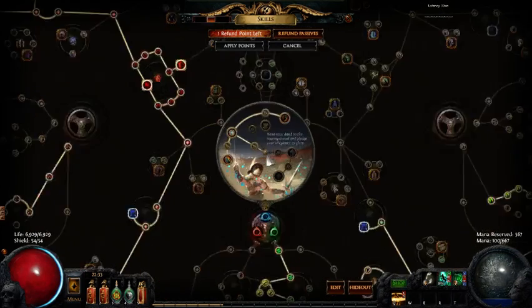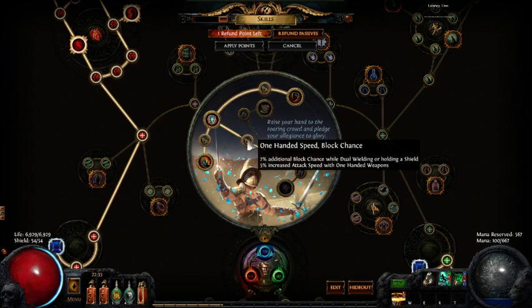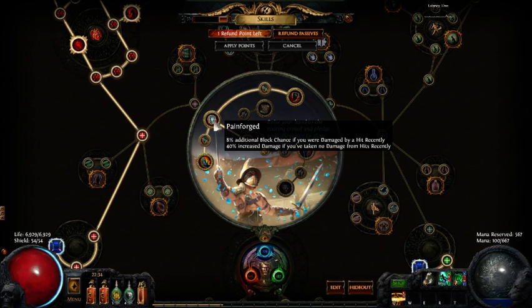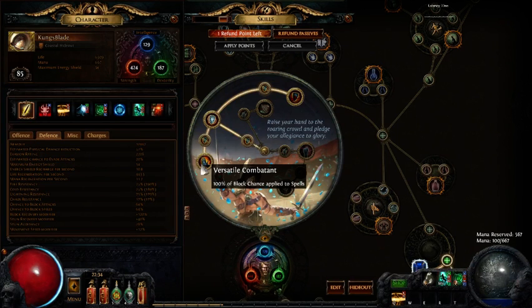The ascendancy class I chose was the Gladiator. The major reason for this is it's a great place where we can get more additional block, and it does two other things. Number one, Pain Forged gives us a huge amount of block if we've been hit recently within the past four seconds — this is really the key ascendancy passive. The second key passive, Versatile Combatant, takes all the block we get from blocking attacks and applies it for spells. You can actually see this right here when it shows up with the chance to block attacks and the chance to block spells.